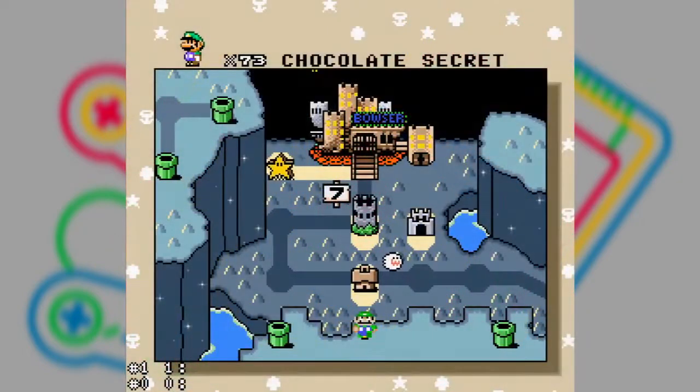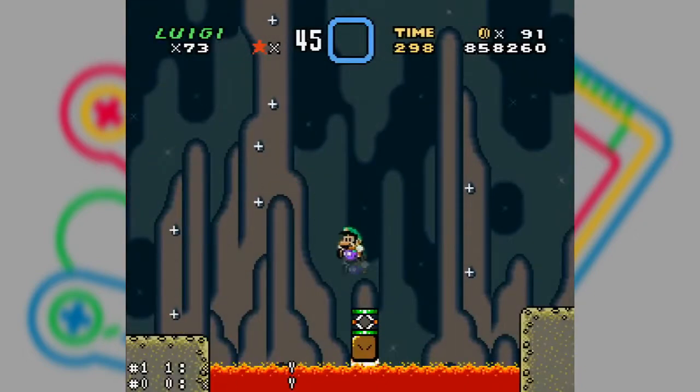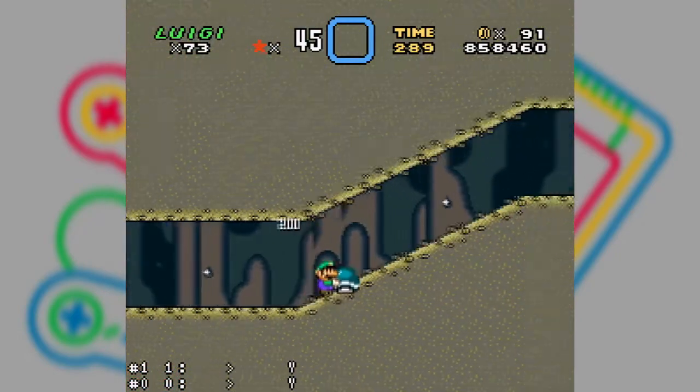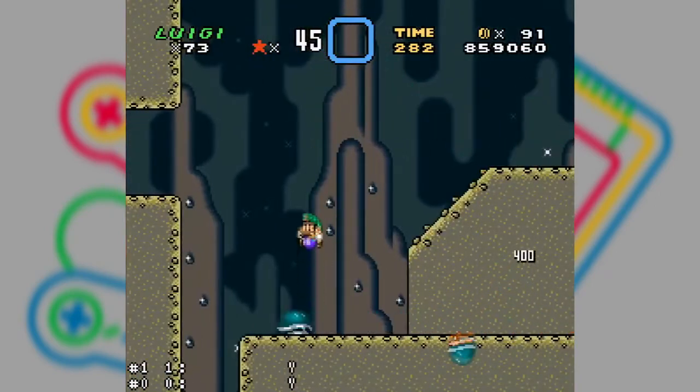Chocolate Secret is the secret stage of this world. It has a medium difficulty — it's not that easy to pass, but it's not that difficult either. To be honest, I find it more difficult to reach it than to pass it. With a little training and a few minutes of play, you'll be able to pass it.